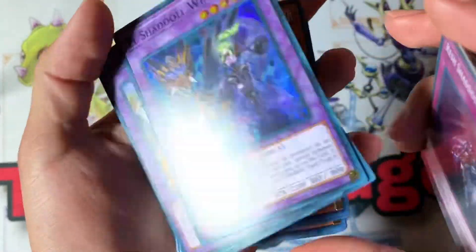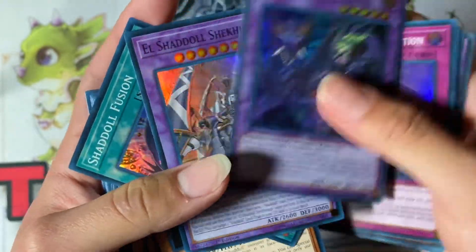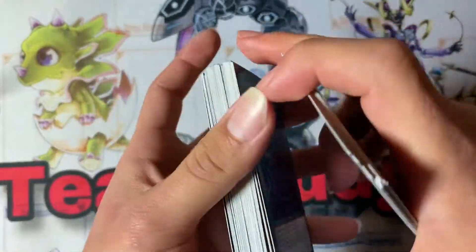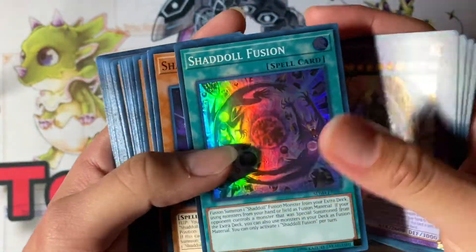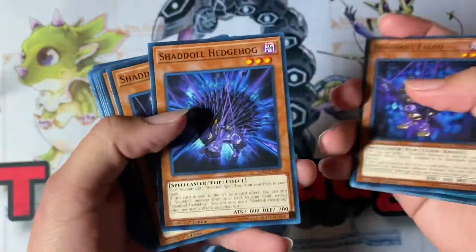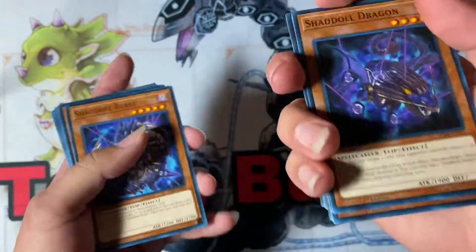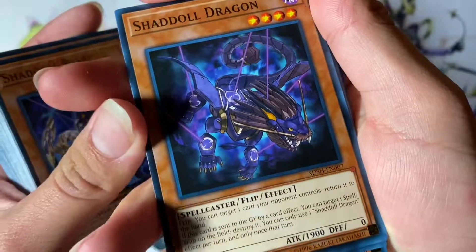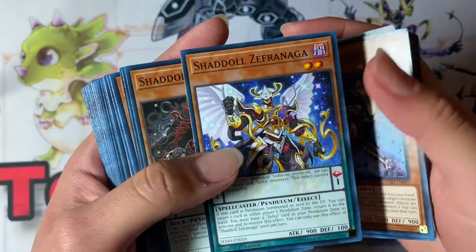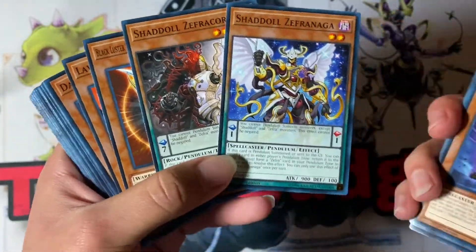Shiranui — another expensive card that now has a good reprint, thank the Konami lords. Shaddoll Fusion — again a reprint, perfect. Falco, Hedgehog, Squamata — these are just the standards. Dragon was expensive too, thank you for this reprint. Beast, Shaddoll Hound, Zefranaga one of the pendulums, and Zefrcore pendulum — skills one and seven, nice.